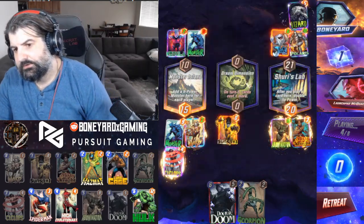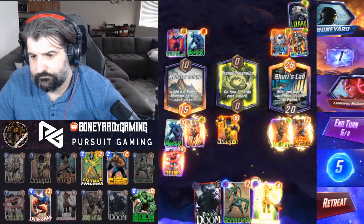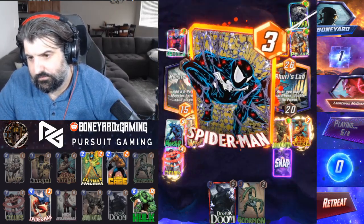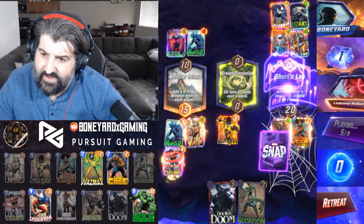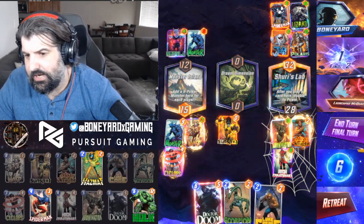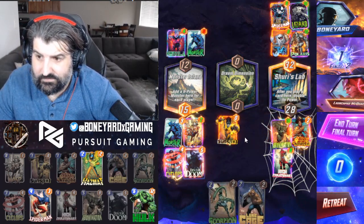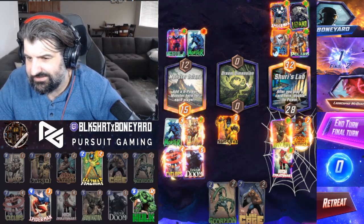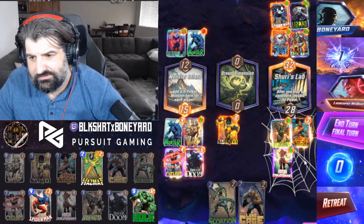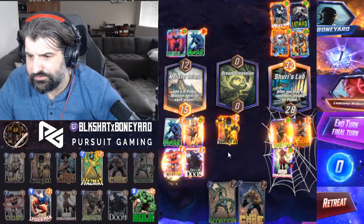Shuri's Lab is certainly huge here. We'll go wide. We're doing Spider-Man — we miss out on the Shuri value which sucks — but honestly we can't play in that lane, doesn't matter. He can move Jeff out of it and still get Shuri value, so that's not a guarantee. If he moves Jeff and then Shuri's still there — right lane is looking like a tough win.